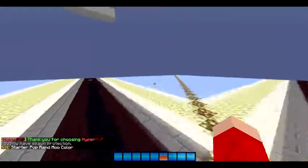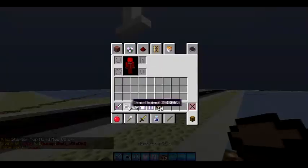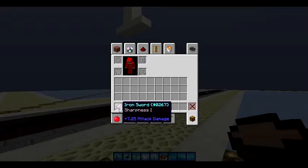Got some kits so far. There's one donator kit or rank called Rand, and that gives you six helmets, four boots, one iron chestplate, one iron leggings protection one, ten soup, and one sharp iron sword.